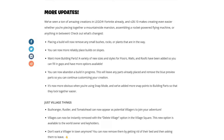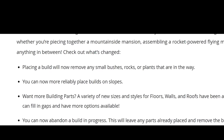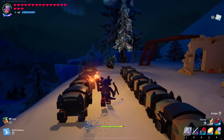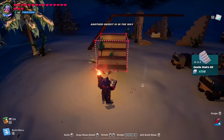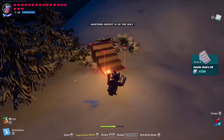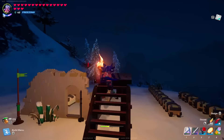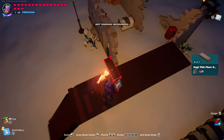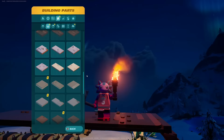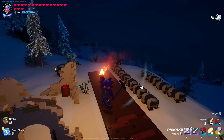Jumping straight into the patch notes — which I'll have linked below — you can see that now when you place a build, any small bushes, rocks, or plants will be removed. They've confirmed they added more building parts as well. If I scroll through, I have a ton of new notifications for building parts, which is very exciting. Pieces like this 6x2 floor are going to be super useful, especially if you mess up with the sizing of things. It'll be nice to be able to fill in the gaps with these new pieces.